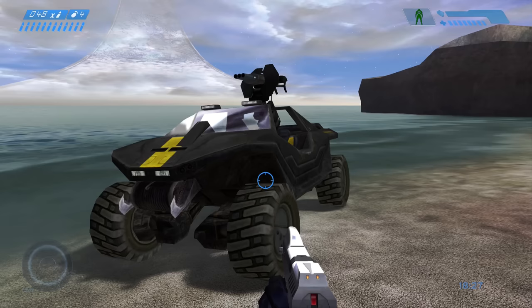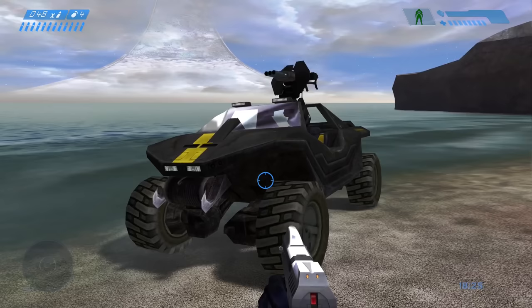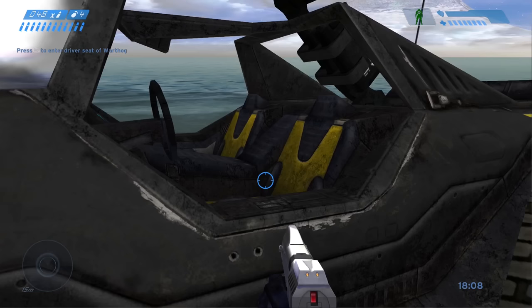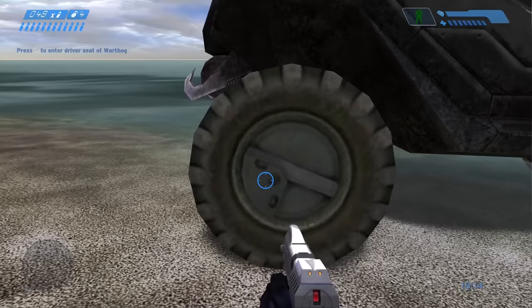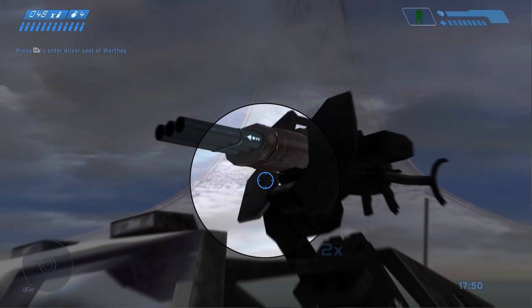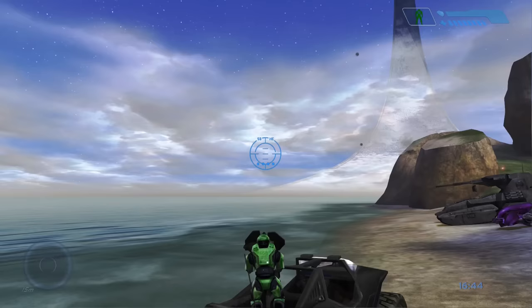Originally introduced in the PC port of Combat Evolved's multiplayer and later released on the Master Chief Collection, the CE Rocket Hog comes with a black paint finish, yellow stripes, yellow accents to the seats, and darker tires than the standard Warthog. Following its namesake, this Warthog features a modified turret that replaces the standard chaingun with a three-barrel rocket turret, firing three rockets at a time with a four-second reload.